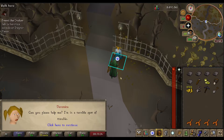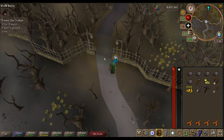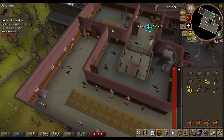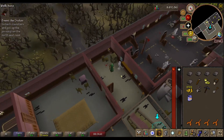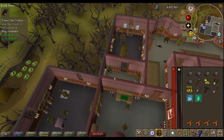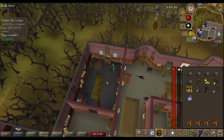A woman outside asks for help finding her fiancé Ernest, who went into a spooky house an hour ago. I head inside to help. I need to get some fish food, then acquire some poison and use it on the fish food. Fish food and poison acquired — combined into poisoned fish food, ready for the next step.